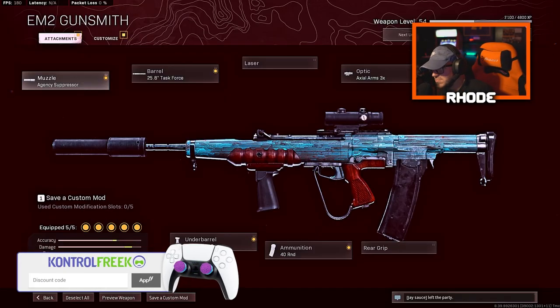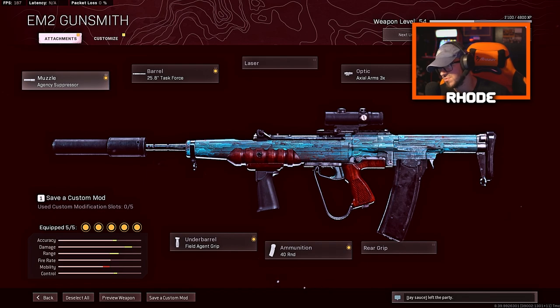All right YouTube, we're going to be trying the EM2 here in Rebirth Island Warzone, whatever you want to call it. Let's jump into the best class setup for this weapon. We have the Agency Suppressor for the muzzle, the 25.8 Task Force barrel for the barrel.